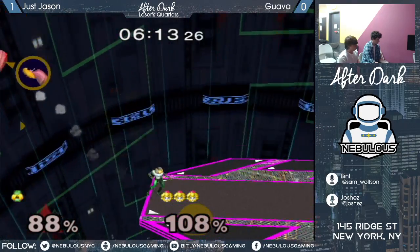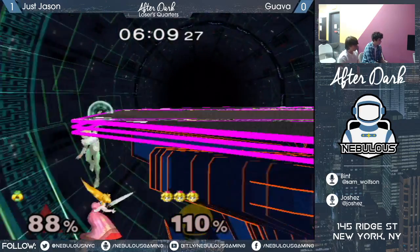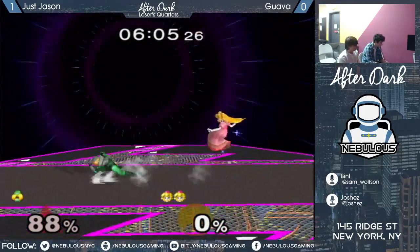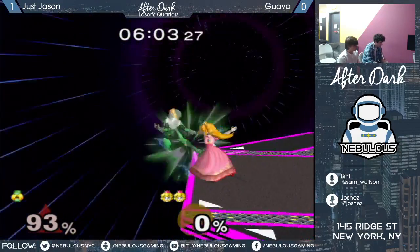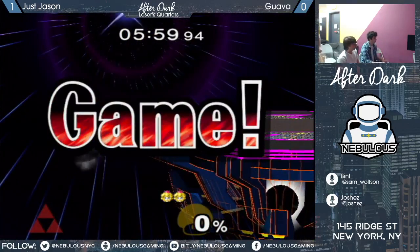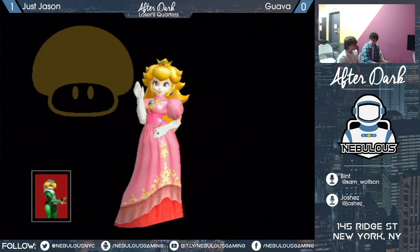It's going to take more than that to kill Peach. And even that, she'll be able to parasol back. Goes a little too low - I think we take Peach's recovery for granted watching Armada. It's actually quite hard to get back with the parasol. But slap slap and ledge grab - Guava takes game two on FD.